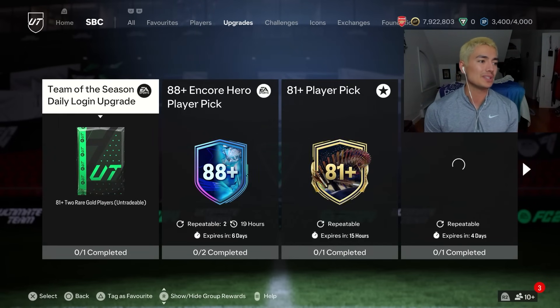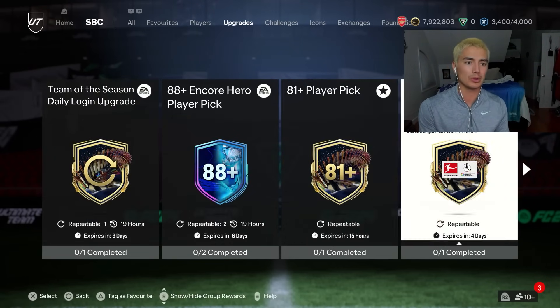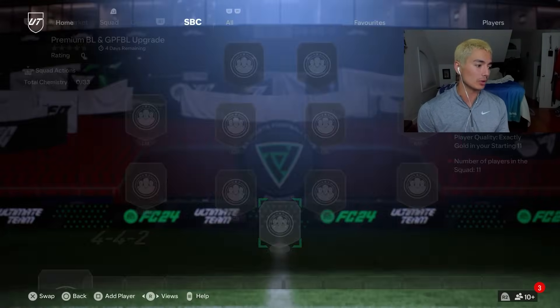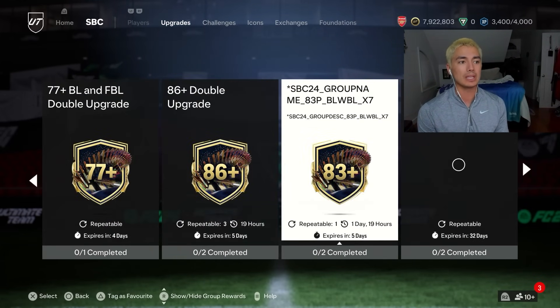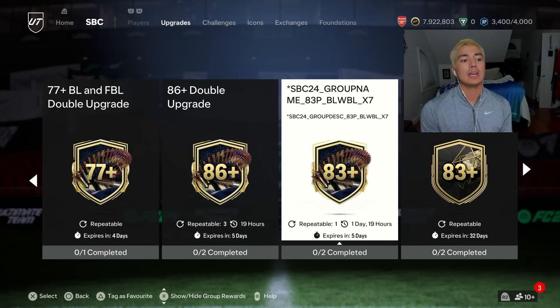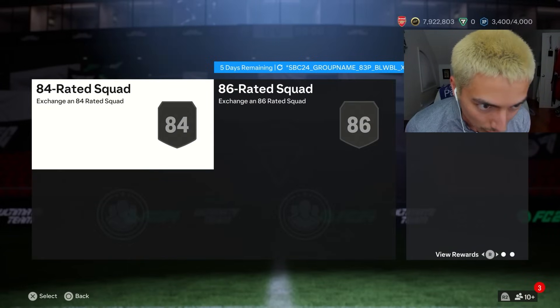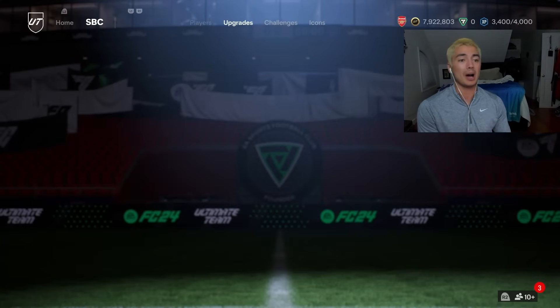The other upgrade SBCs we got: the Bundesliga upgrade — the premium one with 11 gold rares, same as what we had with Premier League. And we also got the 83-plus Bundesliga upgrade, which is the same thing we got with the Premier League — 83-plus times seven. It's repeatable every other day with an 84 and an 86 overall squad. I told you guys to buy those 84s. They were 1,100 to 1,200 coins and they've gone up in price.